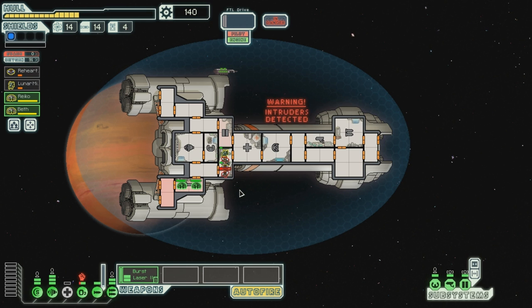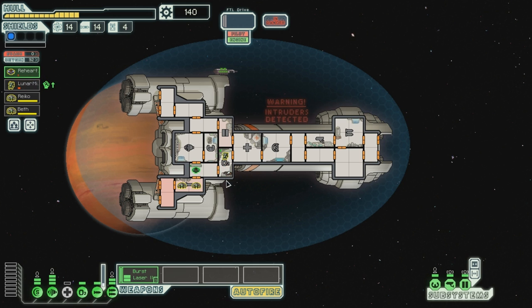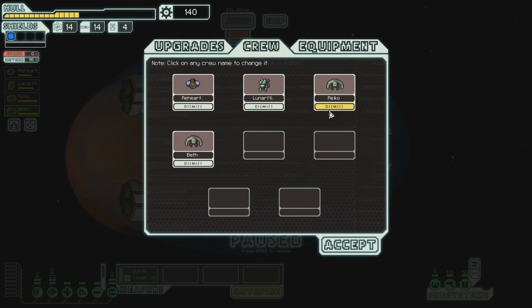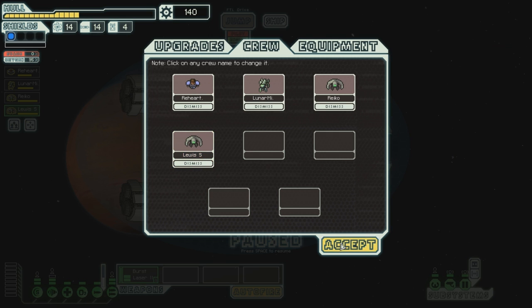Rehart is at low health. There we go - let's get healed. And we have Beth, a new crew member, who will be manning the shields now. Beth shall be known as... well, who did we lose last time? We've got Rehart, Reiko, Lunar Might - Lewis S. Yeah, Lewis S, because that was a bit crappy. Welcome back.